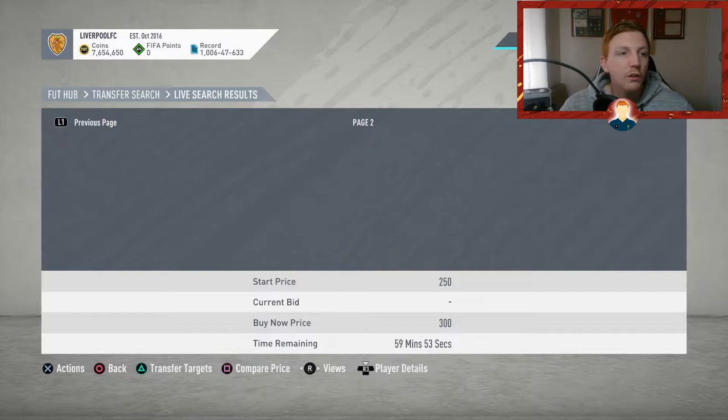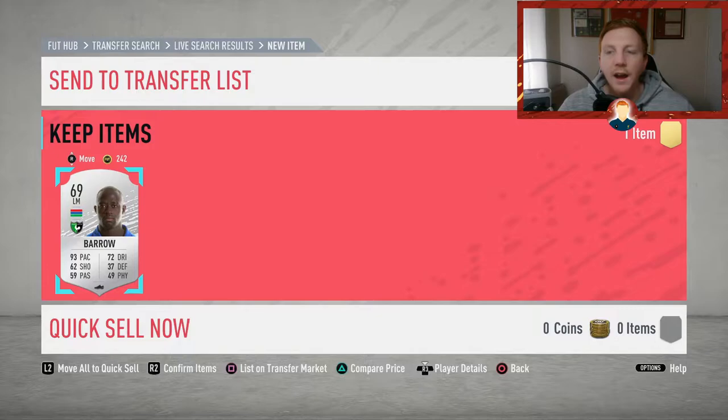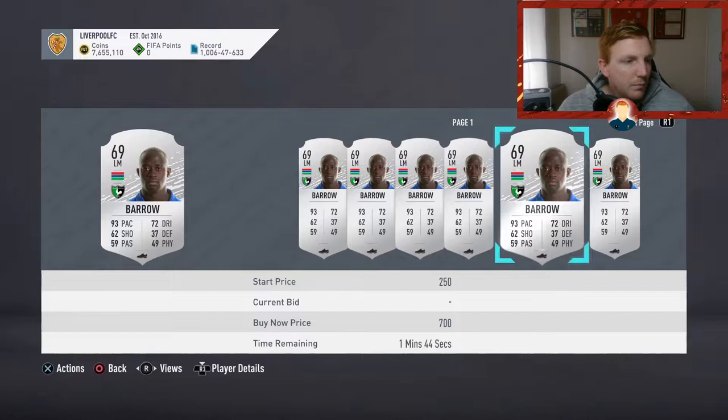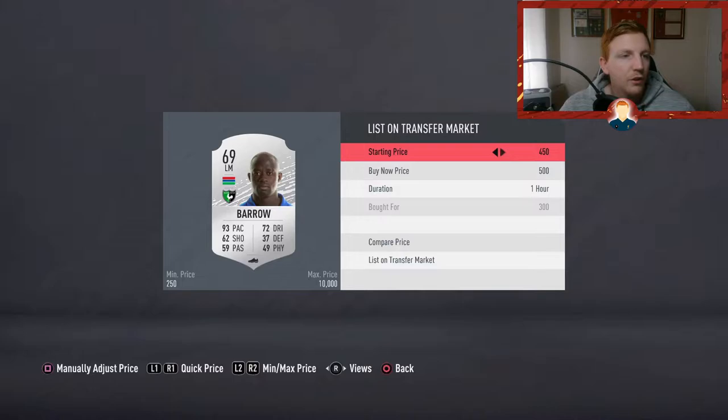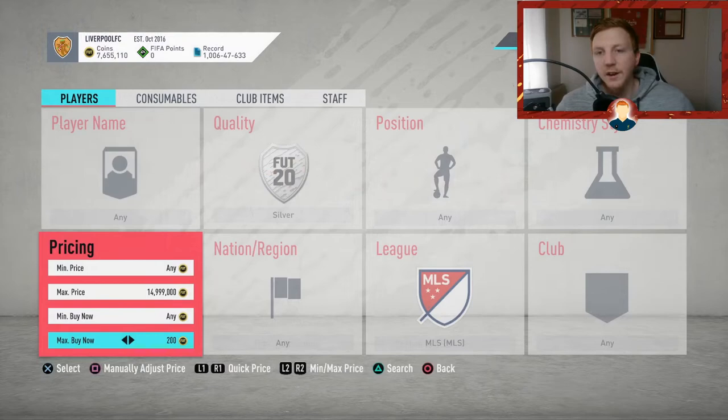All you can do is go to the 59th minute, press square, circle, square, circle and it refreshes. I think I can get 500 coins for this guy. That is the first little filter — it's Turkish silvers. I know this is not groundbreaking stuff; this specific filter is for people with very low coins. Keep that in mind and let's jump over into filter number two.